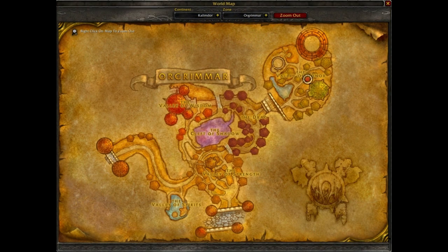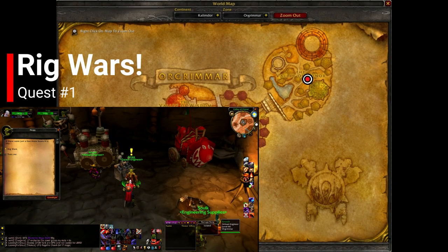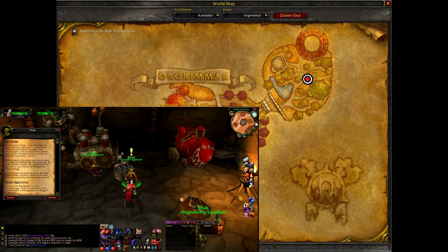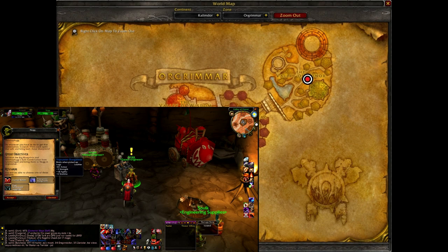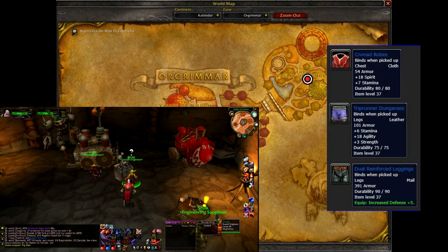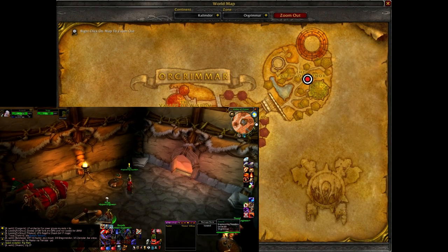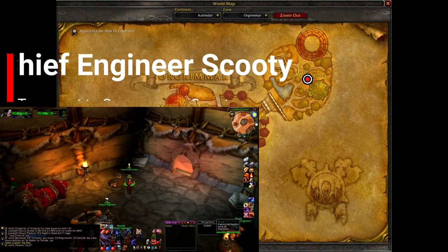To begin, you will want to head to the Valley of Honor in Orgrimmar and speak with the goblin named Nog. He will offer you the pinnacle quest of the instance called Rig Wars, and you are tasked to retrieve the Rig Blueprints and Thermaplug's Safe Combination, which can be done when you reach the final boss of the instance. You will be rewarded with either cloth robes, leather leggings, or mail leggings of rare quality.